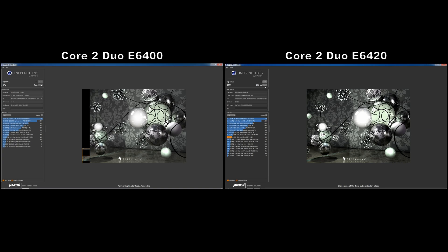Increasing the core clock of the E6400 up to the same 3.3GHz speed I used for the E6420's overclocked run puts it at a multicore score of 158 vs the E6420's score of 164, a difference of around 3.8%. So as it seems, the 2MB of extra cache is indeed giving the E6420 a slight performance advantage of around 4%, at least in Cinebench R15.